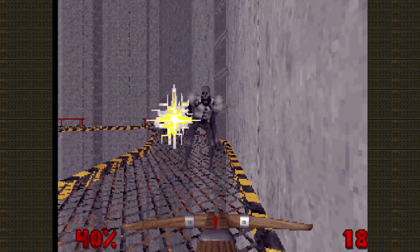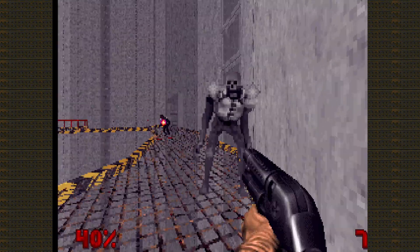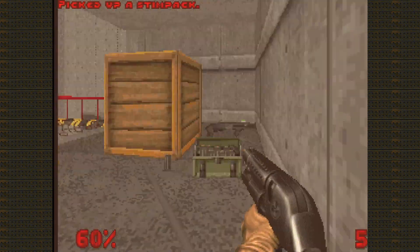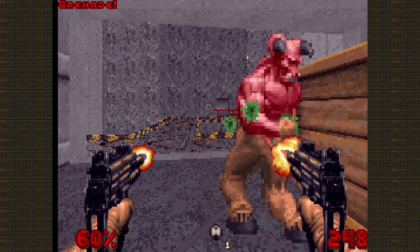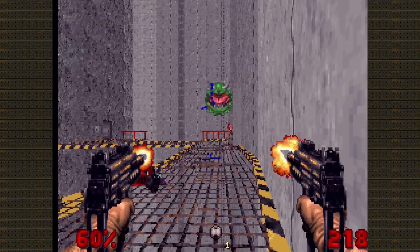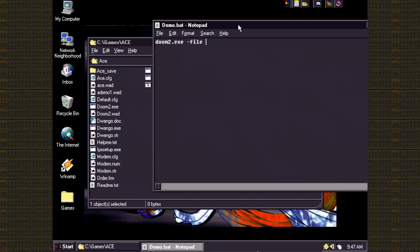A demo release of ACE engine version 2 finally released on June 6, 2023. An untouched copy of Doom 2 version 1.9 is required to run the ACE engine, and it's as simple as using the file parameter.